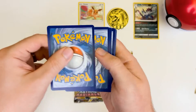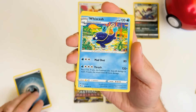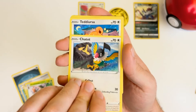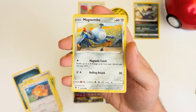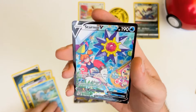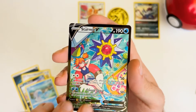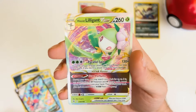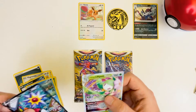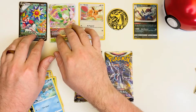Here is our code card. Starting with a Dark Energy, Whiscash, Sweet Honey, Kricketune, Chatot, Teddiursa, Magnemite, Hisuian Sneasel, Barboach. And — Starmie V, Full Art holo! Wasn't expecting that, but I will definitely take it because that's super cute. Love Misty, gotta represent the OG there. And a Hisuian Lilligant V-Star, also Full Art — that is a very nice looking card. Wow, two Full Arts in one booster! I don't know if I've ever had that happen. This is certainly off to a good start with this set.